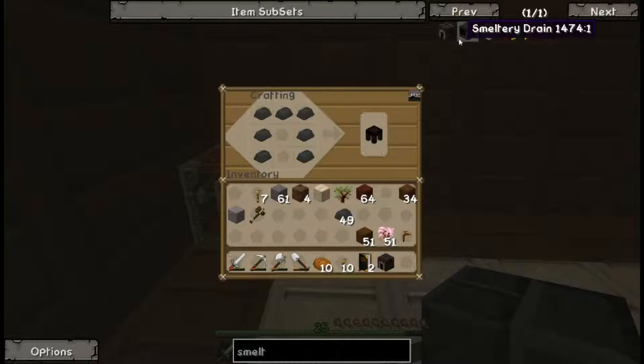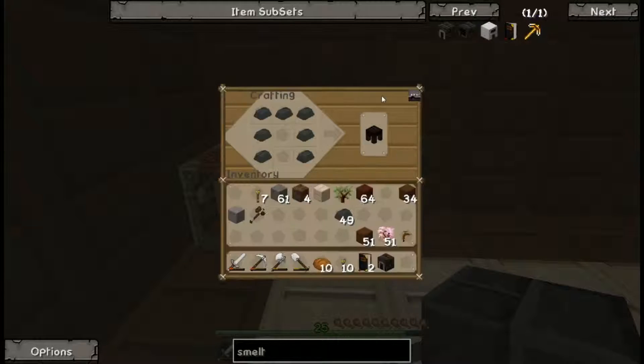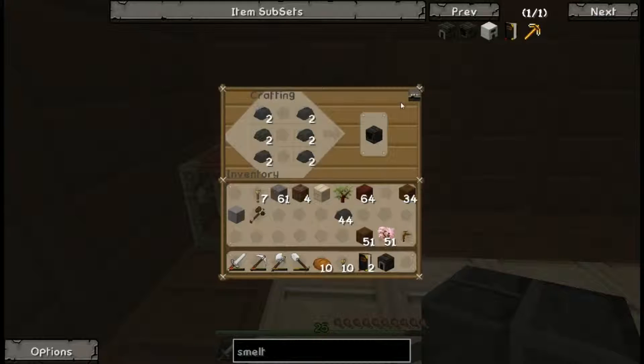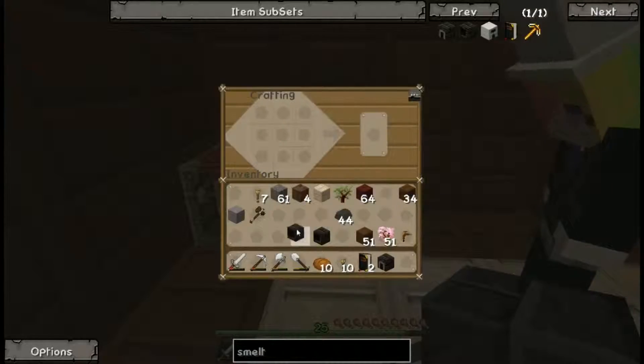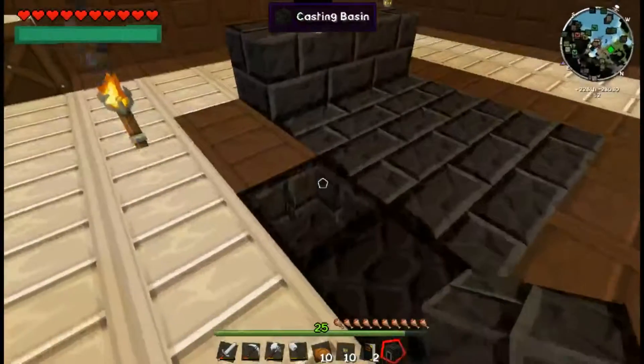We already have a casting table, but we do need two smeltery drains. Making two of those now. We might need more grout at some point but we can make that. The smeltery drain recipe is three on each side.